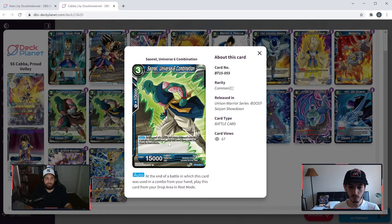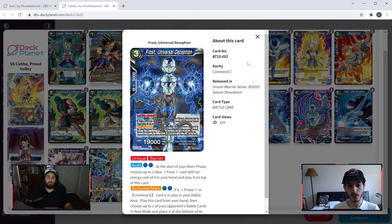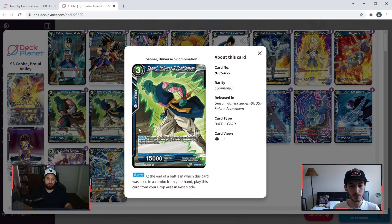Magetta is a standard three-cost 30k beater — we haven't really seen many 30k beaters revealed in other decks, mostly 10k and 20k, so that's a bit different. Purina Universe Six Combination — when this card is played, draw one, then choose up to one of your opponent's battle cards with an energy cost of three or less and return it to its owner's hand. Three-cost 15k beater — might be nice to return something to hand, but we've got a lot of board removal options that do this job better. Then Saonel — very similar style: three-cost 10k combo power, 15k battle card; at the end of a battle in which this card was used as a combo from your hand, play this card from your drop area in rest mode. You won't be paying three for this almost ever — similar to an old-school Gohan.